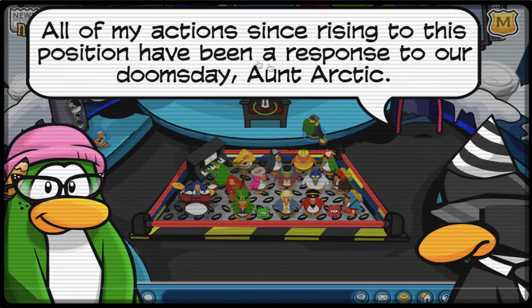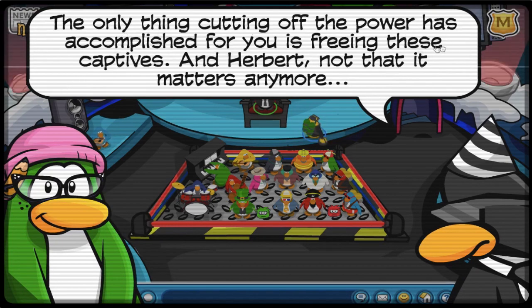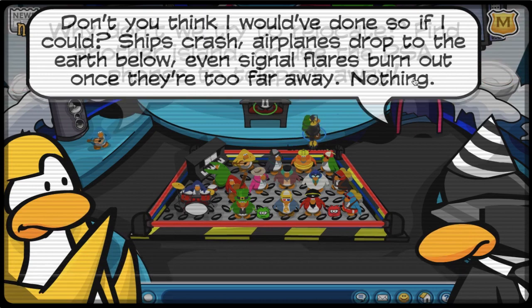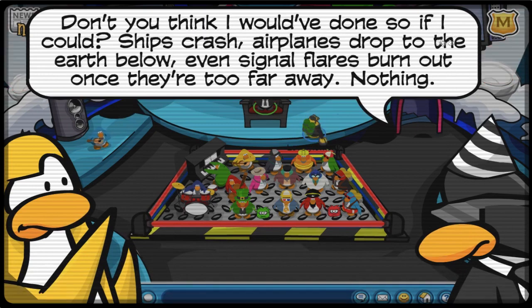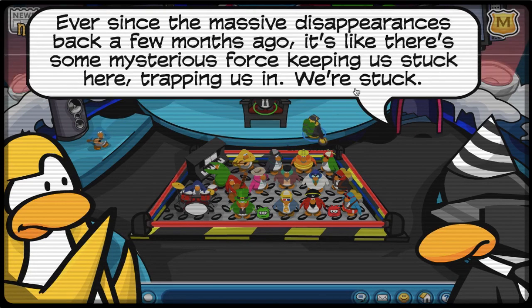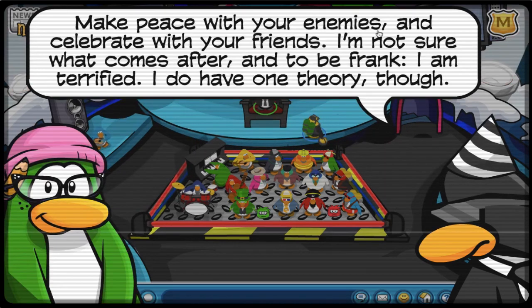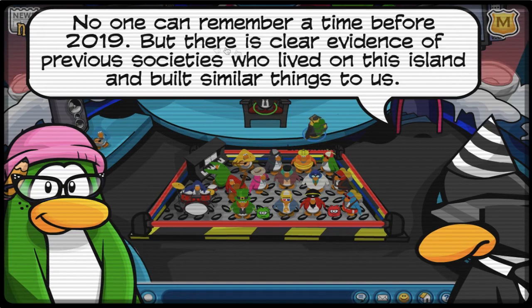I never expected Looker to be so important to the Operation Endgame party, as he was just a random NPC that pops up for about 10 seconds at the HQ. I really love that the creator added a lot of lore to the NPCs despite them not being so prominent. The conversation keeps getting darker as Looker talks about the island probably getting destroyed, which I guess will happen at May 4th when the game shuts down forever.